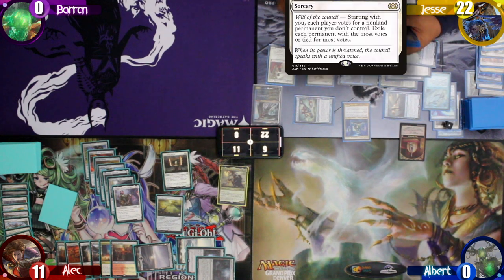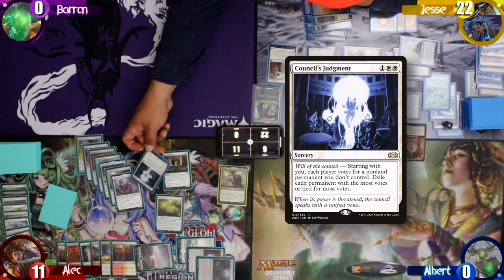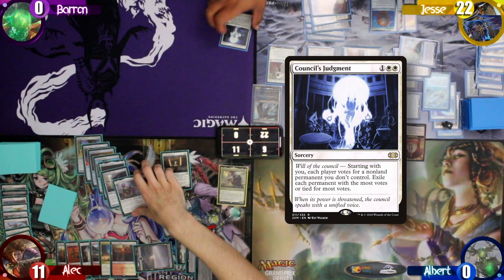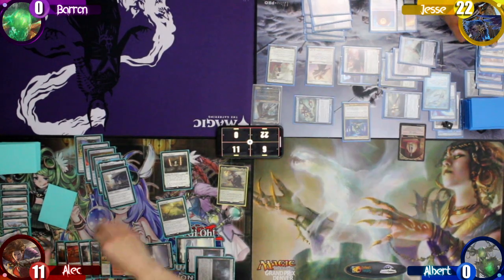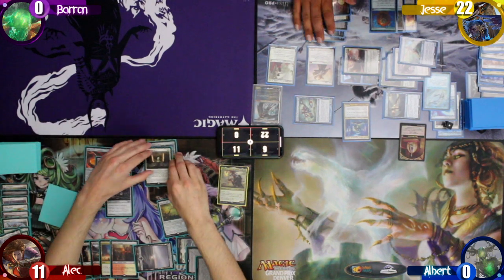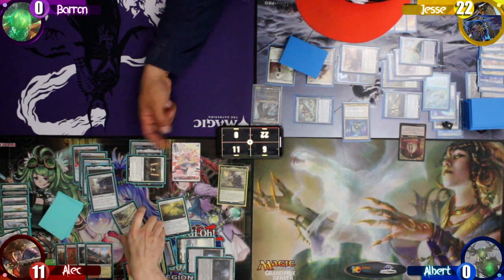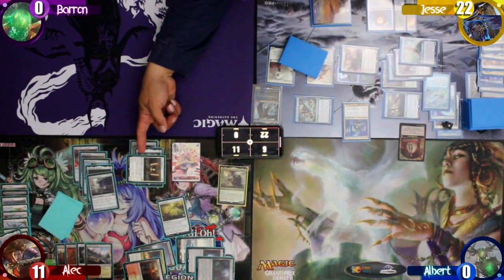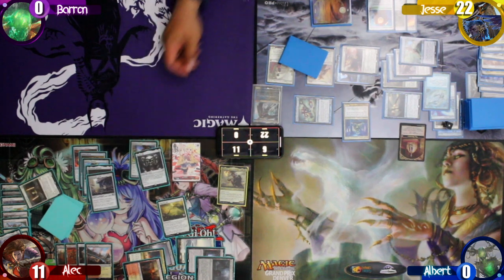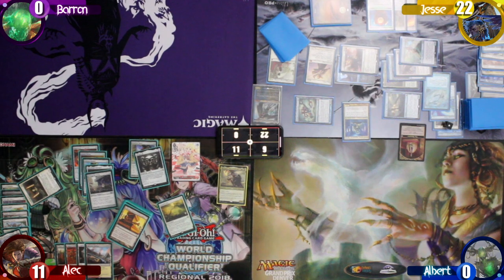Jesse flashes in a Council's Judgment, choosing Danitha to be exiled — and Alec agrees. Alec finally equips the Swiftfoot Boots over to the Stoneforge, but realizing that a permanent had died as soon as it came in off the Eye of the Storm. Seeing as he no longer has a board or a chance, Alec concedes to Jesse.